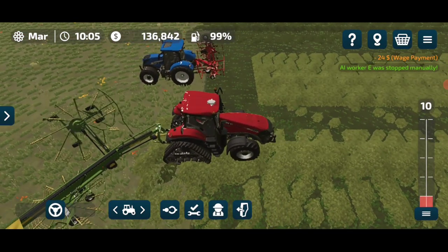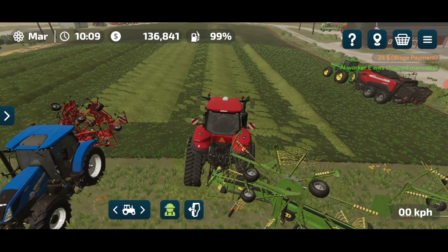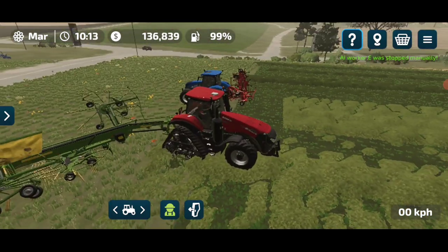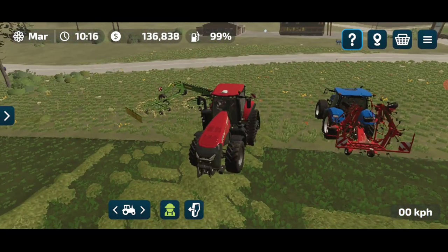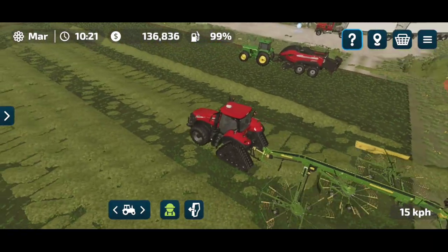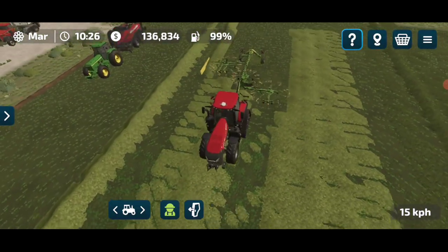You can see: square bale straw hay, 7,250 liters stored. You can bring a pallet loader, load the bales, and drop them to the animals. This is the complete procedure to convert grass and hay into bales in Farming Simulator 23. Follow these steps for harvesting — see you in the next video, take care!